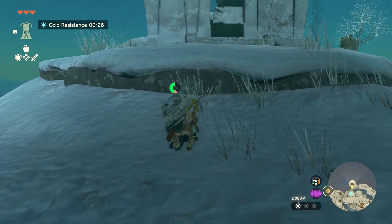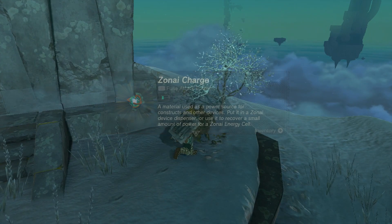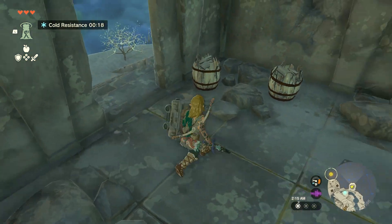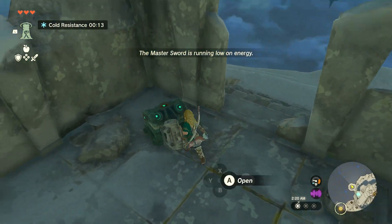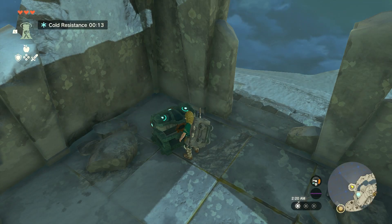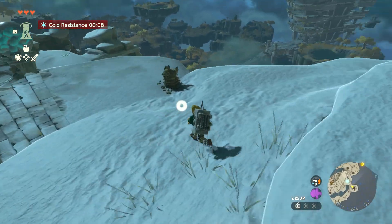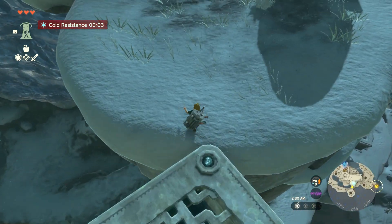Lots of Zonai chargers - it's nice that it tells you how much power a Zonai charge gives you for upgrades. The Master Sword can run low on energy even though it's broken. A wing - a Zonai device that can harness lift to ride the wing. To fly further, try balancing in the center of the wing. Our cold resistance is about to run out, but I think we'll be fine because we got those greaves.